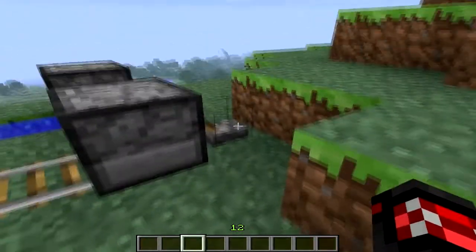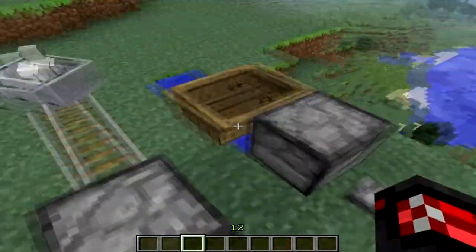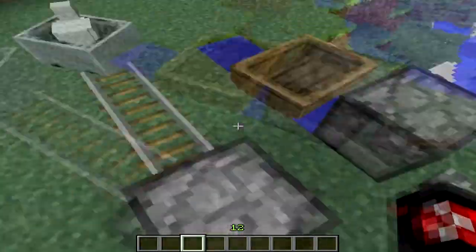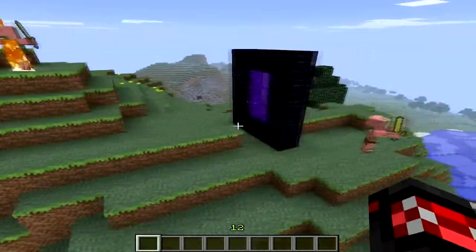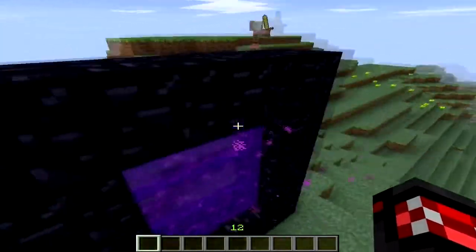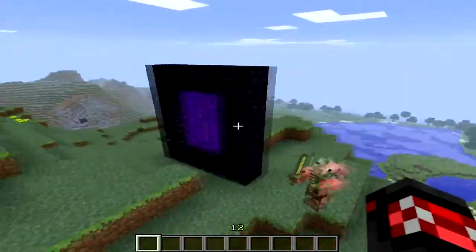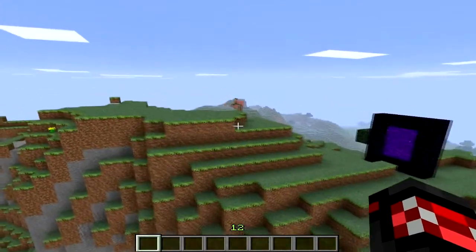When possible, minecarts and boats will now be dispensed onto water — this only works when the minecart comes right out of the dispenser or the dispenser is right next to water. There is also a chance for zombie pigmen to travel through the nether portal into the overworld. This only works when you're on Easy, Normal, or Hard difficulty — not Peaceful.